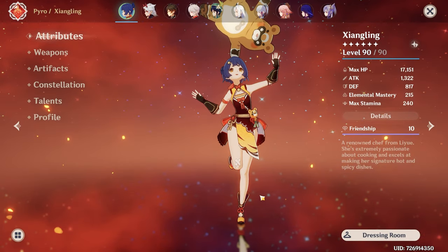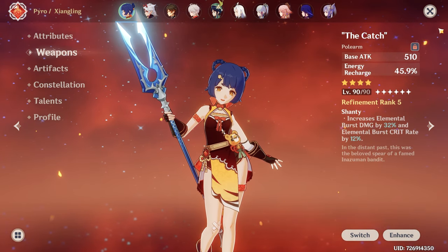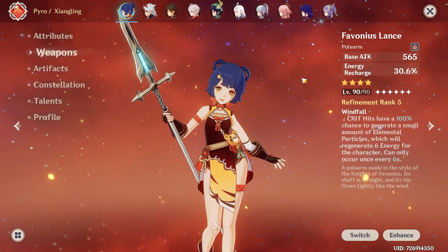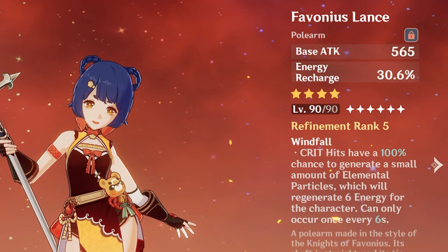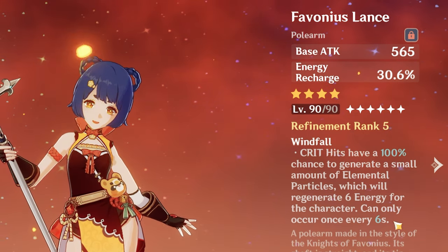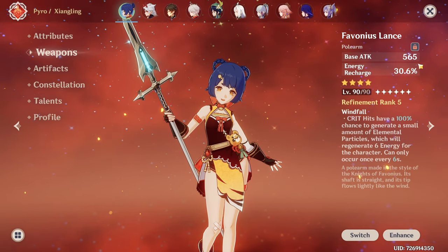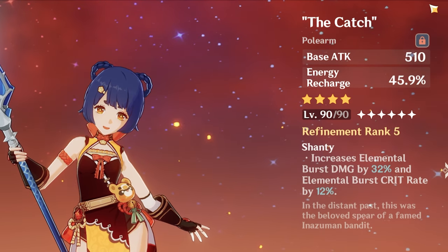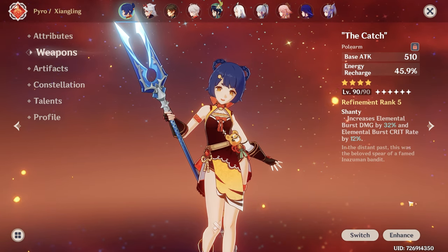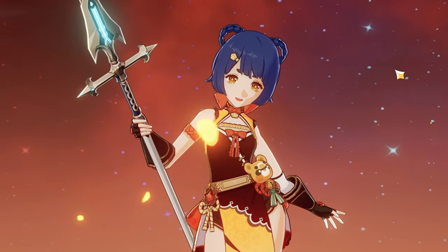Xiangling's build — let's quickly look at what I'm using. For the weapon I'm using Favonius Lance. In most teams I prefer Favonius over The Catch because of better energy management. With The Catch we can do more damage, but if you have around 200 energy recharge it will immediately restore 12 energy when you use her burst. And if your artifact has a lot of attack percentage on it, because Favonius has higher base attack the damage difference wouldn't be so high. Sometimes I still use The Catch depending on the team, but if your Xiangling still has energy problems you can try Favonius and see the difference. Sometimes a smoother rotation is better than more damage.